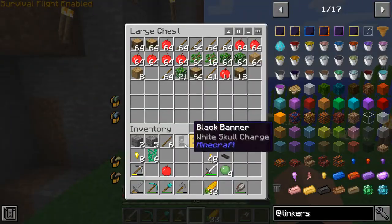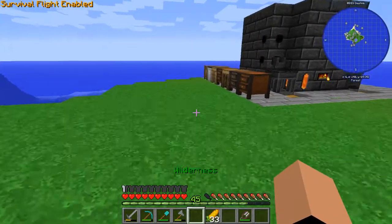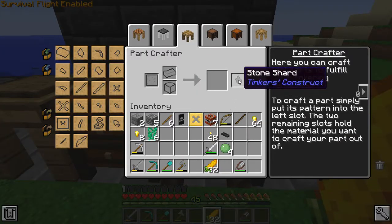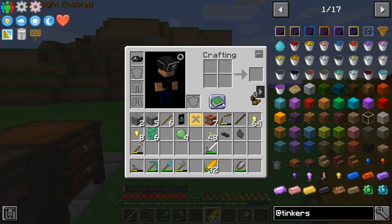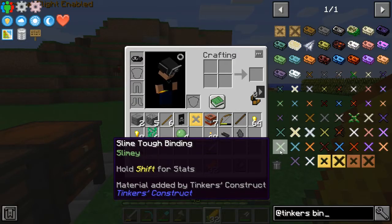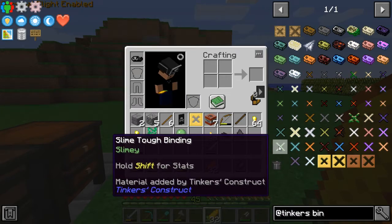I'll just throw those in there. We'll keep those out for now. These can go up there. Now let's go get some control — why do I have a stone? Whatever. So for the binding, that's what I was looking at.